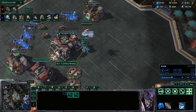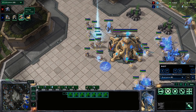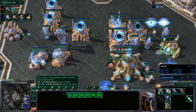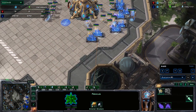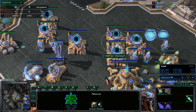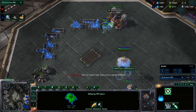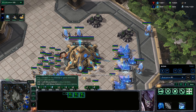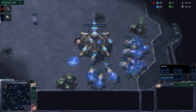Continue worker production and warping in units. Even with a DT drop you can have very high supply by the 6:20-6:30 mark. You get charge done before his stim finishes most of the time. With eight gateways and 55 probes at 6:20, which is usually when Terran pushes hit, you can be at 102 supply in a good position. The AI opponent left fairly quickly, so let's head into a real game.